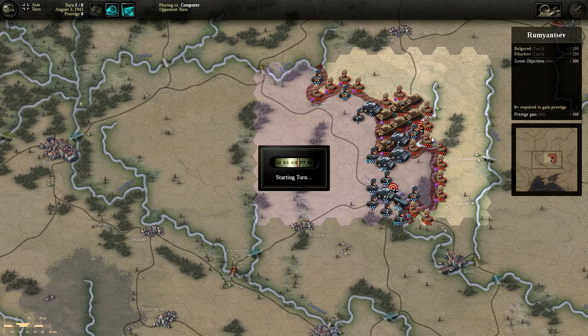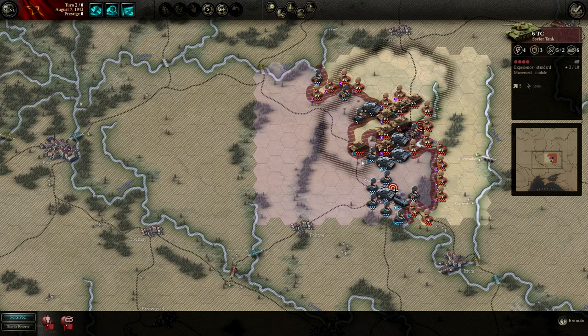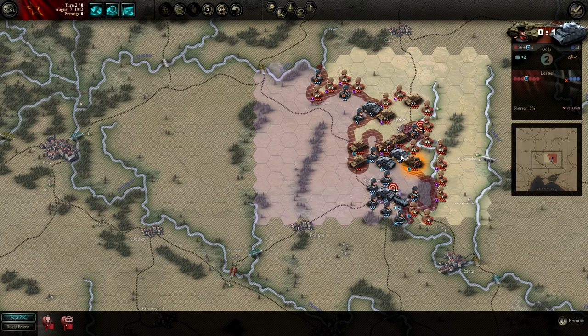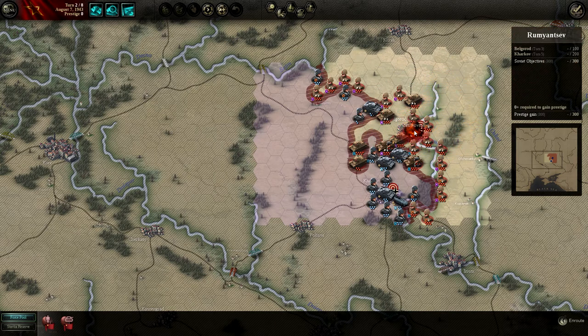They're retreating these guys back to the other side. They should have stayed on the river — I was in a bad position to cross it. Let's take this guy — good, nicely suppressed. We'll get across, bring him down, destroy him. These two guys are going to work on that elite panzer unit. We breached this guy — should be able to finish them. Good — we got Belgorod on turn two instead of three, perfect!